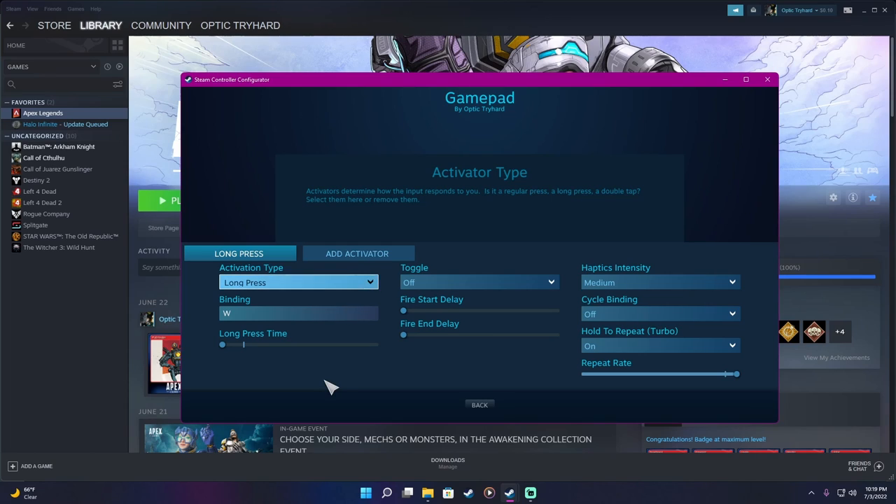I can do 180 strafes off gravity cannons no problem. I played with Regular Press for probably two weeks, then found a YouTuber using the Long Press method and his strafes were so aggressive — doing wall jumps with strafes over the wall. My activation type is Long Press for my W key bind, so W is forward, giving you additional forward movement with the left stick click which enables the strafe.